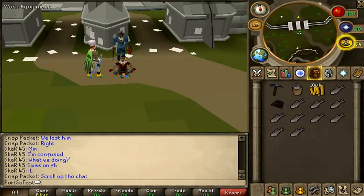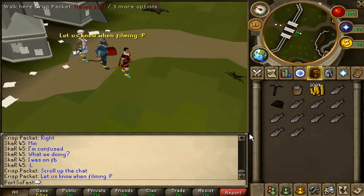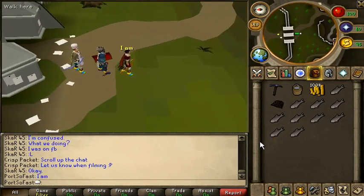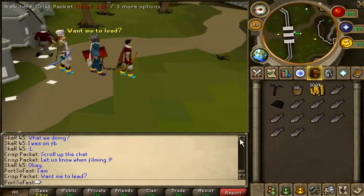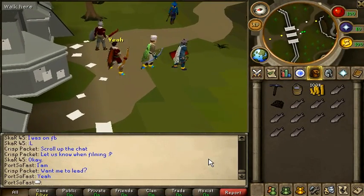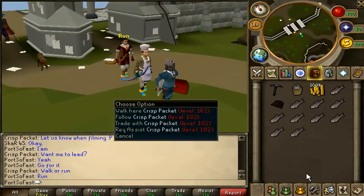What's going on guys, it is PortsFast here and welcome to a tutorial video. I'm here with my buddy Chris Packet and Scar45. Basically, they are going to lead me on how to get this blue bow. I thought they actually took it out of the game but apparently not. It looks great on skillers and I thought I'd get one — because I'm a skiller. I'm just going to be talking while they take me to it.